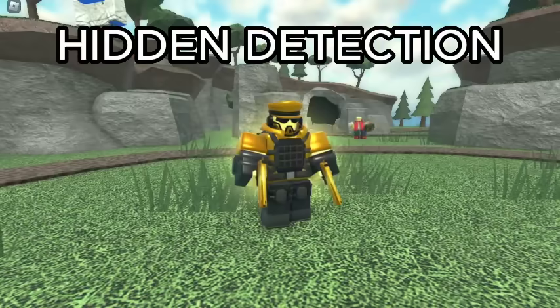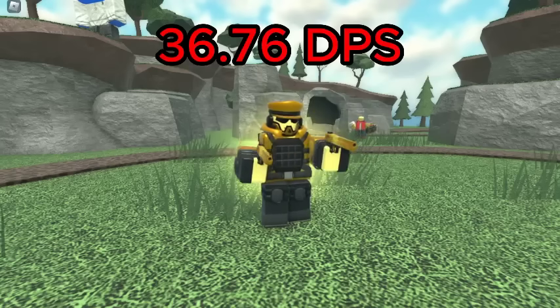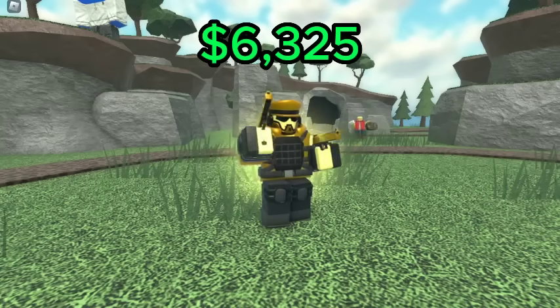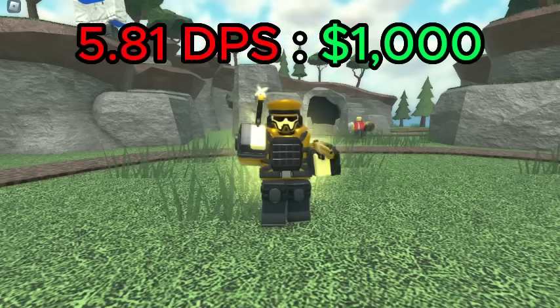However, if you want hidden detection, then the best level is level 4, which has hidden detection and a DPS of 36.76 for a total of 6,325 cash, giving it a DPS cost ratio of 5.81 DPS per 1K spent.